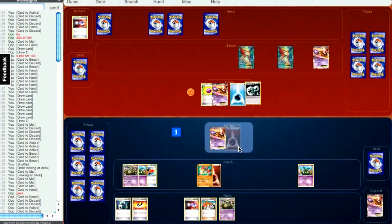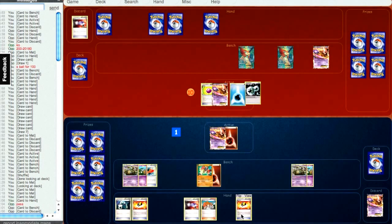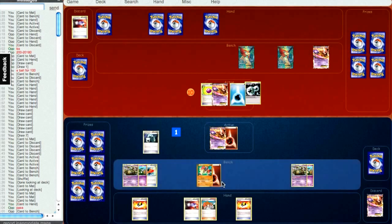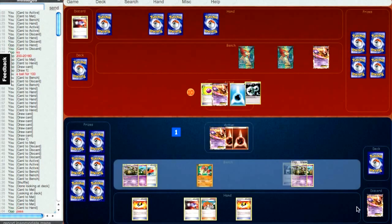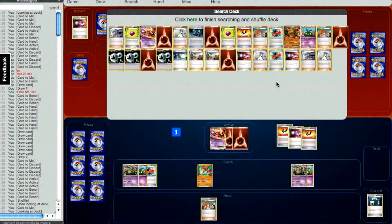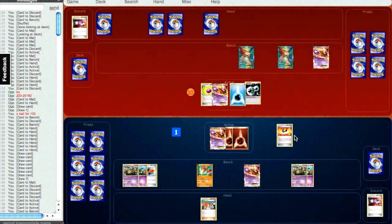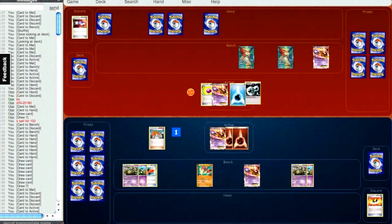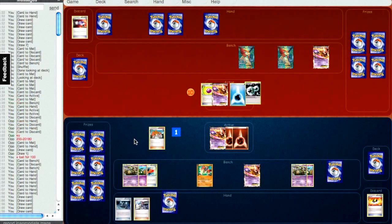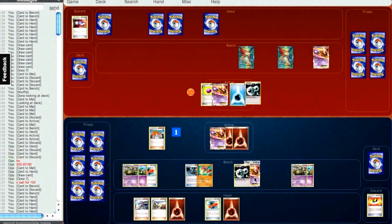We're kind of in for a Mewtwo War, which hasn't really been as much of a thing in this format. It's also really interesting because this is going to be a Mewtwo War where I don't have energy acceleration. I do have the energy switch, which is important. I'm going to Ultra Ball for something — probably another Mewtwo if I have it, and I do. Grabbing the other Mewtwo is a play I like. I'd also like to get another energy on another Mewtwo. I'm going to play the EXP Share on the Terrakion, which I'm okay with simply because I have the DCE to attach to my other Mewtwo.